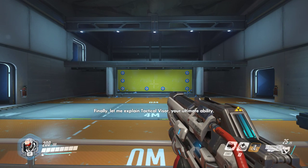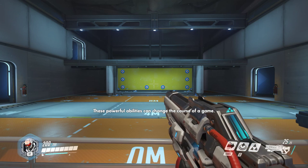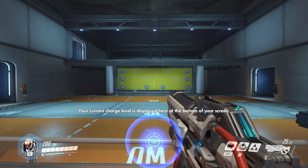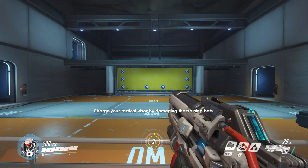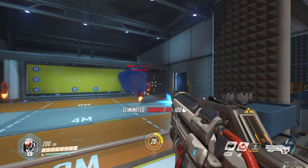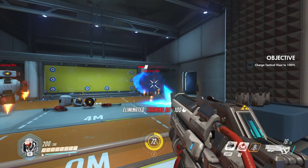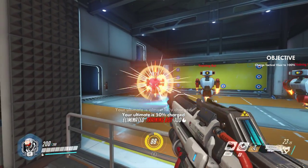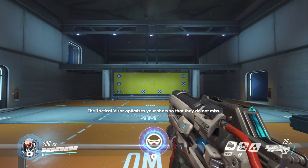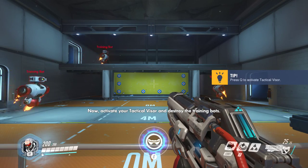Finally, let me explain tactical visor. Activating your tactical visor is your ultimate ability. These powerful abilities can change the course of a game. You must fully charge your ultimate ability before you can use it. Your current charge level is displayed here at the bottom of your screen. Charge your tactical visor by damaging the training bot. Once the meter reaches 100%, you can activate your tactical visor. Your ultimate is 50% charged. Your ultimate is 75% charged. Your tactical visor is charged. The tactical visor automatically aims your rifle at targets near your reticle, so that your shots do not miss. Now, activate your tactical visor and open fire.